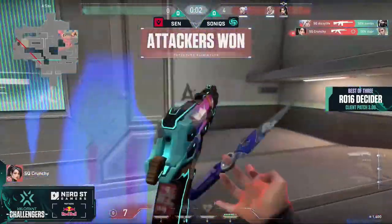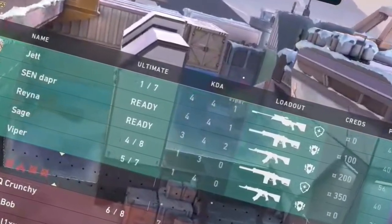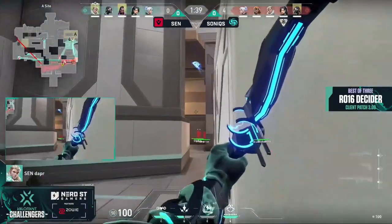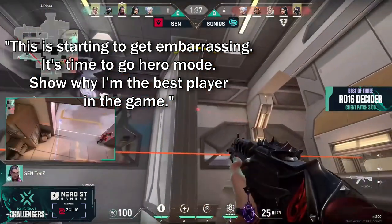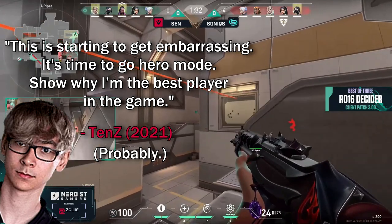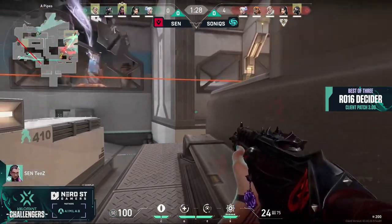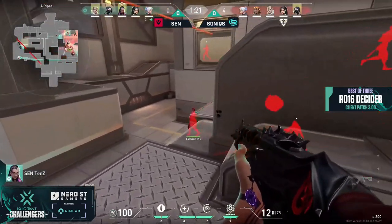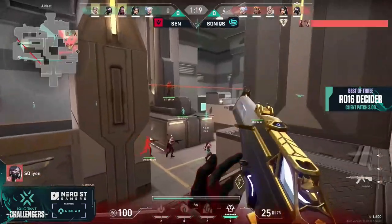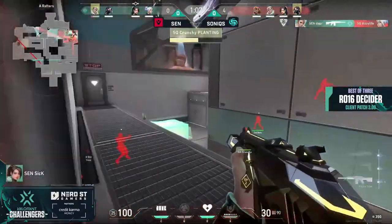4-0, and back to your regularly scheduled programming — powerful buys for each team, including the first appearance of an op in the hands of Shazam on B to mark Round 5's beginning. This is starting to get embarrassing. It's time to go hero mode, show why I'm the best player in the game — and that's probably Tens. Forward positioning on A, no lurkers are going to get the drop on me this time. But it's missed shots, no invulnerable dismiss, no leer to blind on the disengage, and not even a teammate peeking for a refrag. It's free real estate and cheap momentum for Sonics' A push.